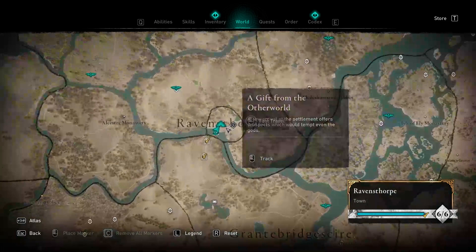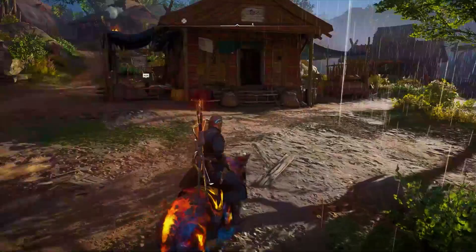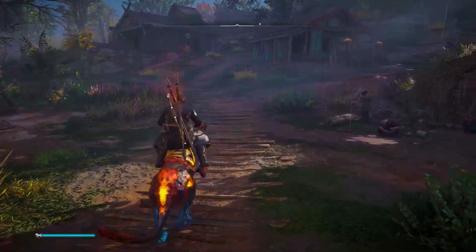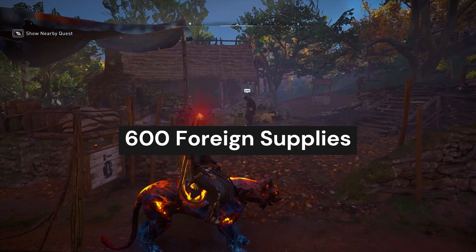Hello Vikingr. First you need to know the Runeforge location. Go to Ravensthorpe. Follow the right-hand side road until you see the wooden bridge. Cross this bridge and follow the path. Take the path between the green and blue house. And this is the Runeforge.